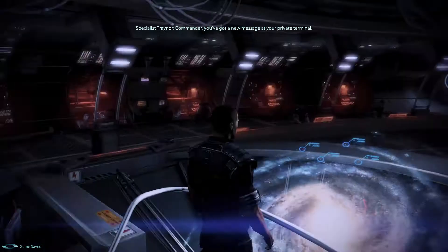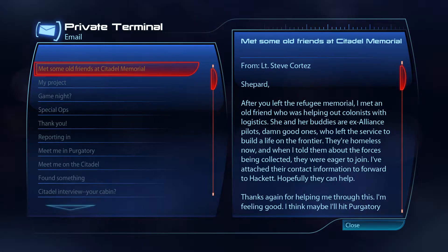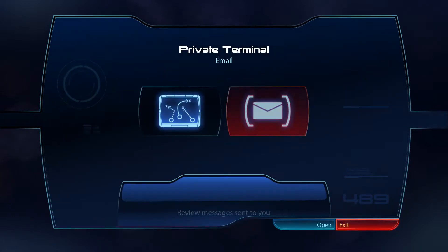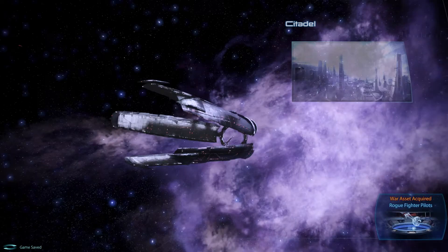Okay, let's have a look — return to the Normandy. There's an email — met some old friends — oh it's from Cortez. 'Shepard, after you left the refugee memorial I met an old friend helping colonists with logistics. She and her buddies are ex-Alliance pilots — damn good ones who left the service to build a life on the frontier. They're homeless now. When I told them about the forces being collected they were eager to join. I've attached their contact information. Thanks again for helping me through this — I'm feeling good. Maybe I'll hit Purgatory next trip — want to join me for some drinks?'